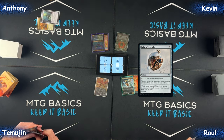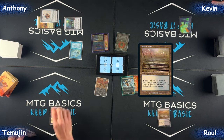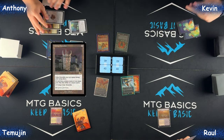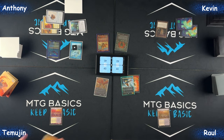Anthony draws a City of Brass, plays Mana Vault and Relic of Legends — done, Forest, go. Draw, Mark Butts, go. Draw and pass. Forest, Grim Monolith — you can draw, go. Okay, wow. See what it is — I got something for that, don't worry about it.